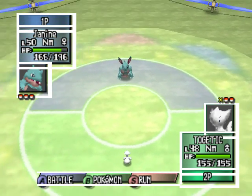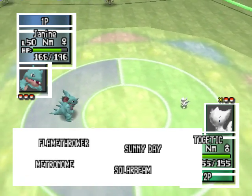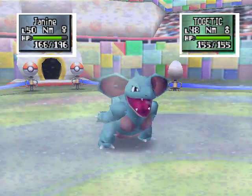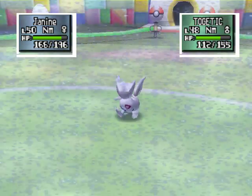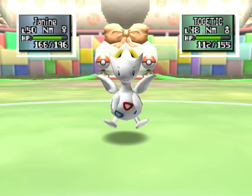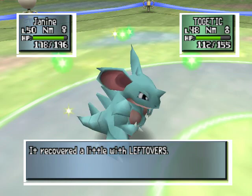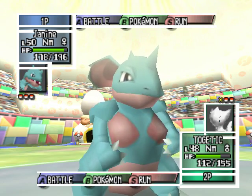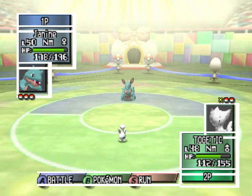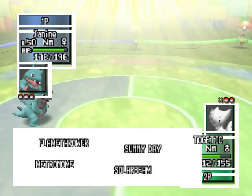I don't really feel the need to cut your speed because your speed is already garbage and a half. Doing it anyway. Blanthrower, Sunny Day, Solar Beam, and Metronome. My toe hurts. I forgot that doesn't do crap. Though it does make Flamethrower stronger and lets you fire a Solar Beam in one turn instead of having to charge it.